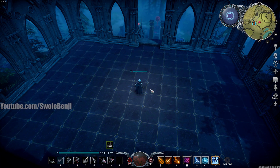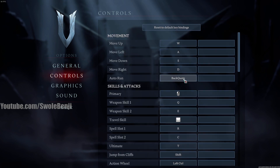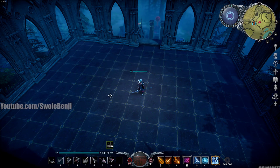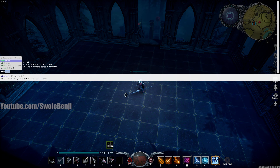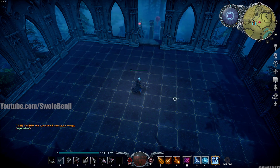Here's how you do it: go to Options, then General, and click Console Enabled. Make sure the button above your Tab key - the tilde key, to the left of the one key - is not bound to anything else. I have it bound to auto run, so I'll remove that by hitting Backspace. Now when I hit the tilde button, it opens the console. Type 'admin', use the arrow keys to select 'adminauth', press Spacebar then Enter, and that gives you super admin.